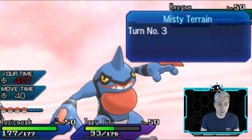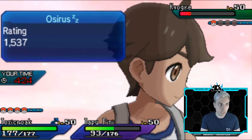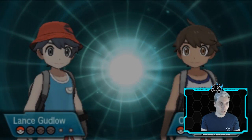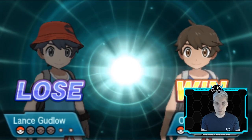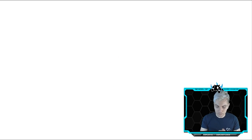We still had Zygarde in the back with Extreme Speed - even if Xerneas did survive, we can bring it in for the worst case scenario. We do see the forfeit. Very good game to my opponent, and what a nice team. What a nice way to kick off the episode today. We'll get straight into our next one - hopefully it doesn't take too long to find an opponent.